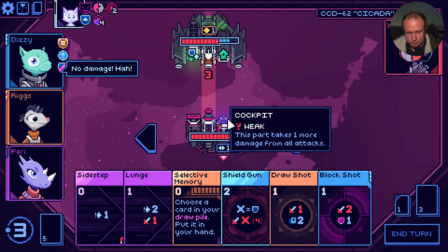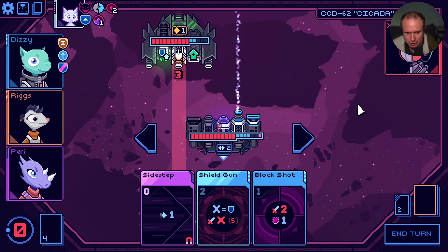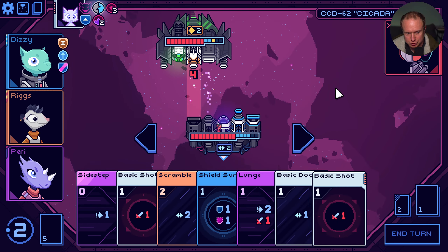Maybe I do play selective memory and just grab the basic block. Play the basic block, and then... that didn't work the way I wanted it to at all. Whoops. Let's draw a shot just to get closer to being back to having a good setup.